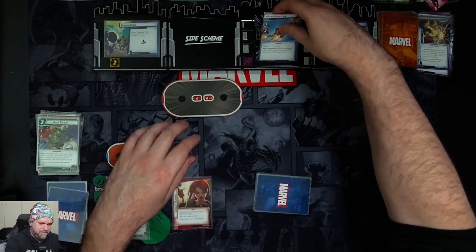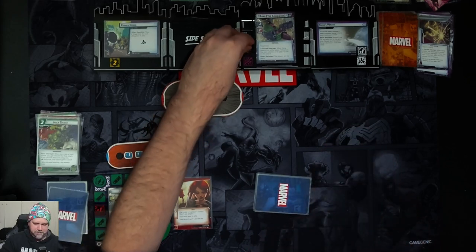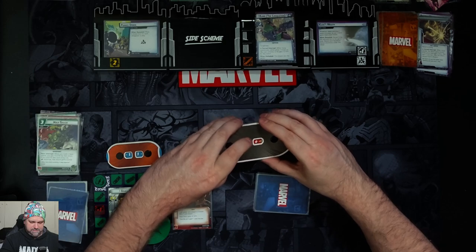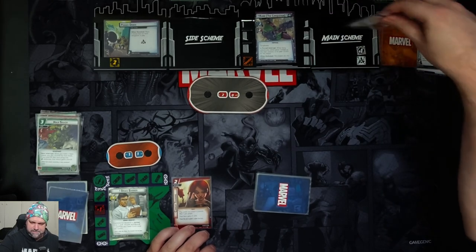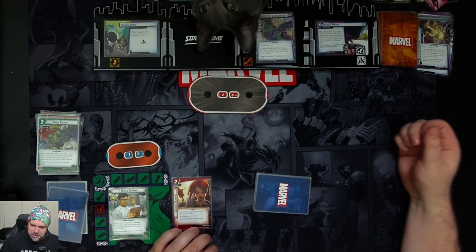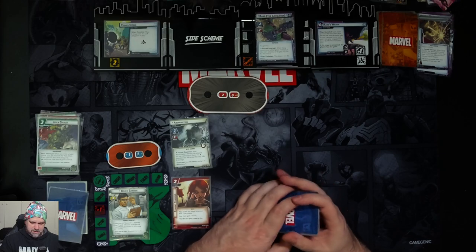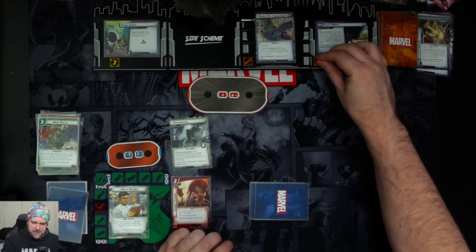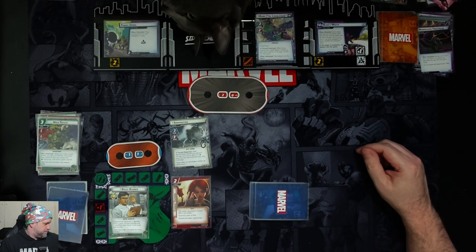Remove, and we reveal Kang Three. He comes in with Tough and 20 hit points — no Retaliate at least. We reveal each face-down Kang's Dominion under this stage, but we don't have any. Each player searches the encounter deck, discard pile, and set-aside area for their nemesis minion and puts it into play engaged with them. So it will bring out Abomination! This is all still going — we're going to get two threat on the main scheme, Kang is going to scheme for two plus two equals four, and another two from Abomination.